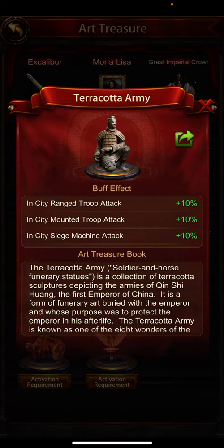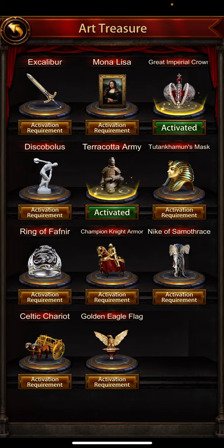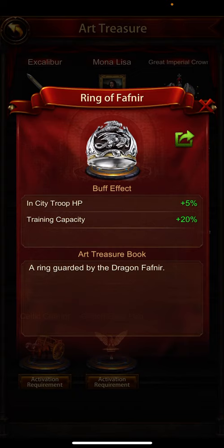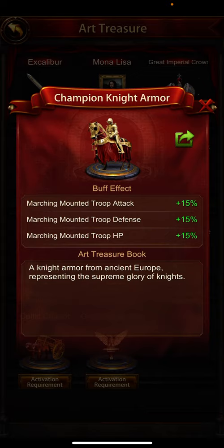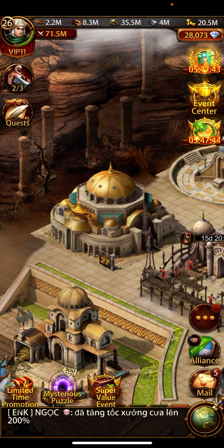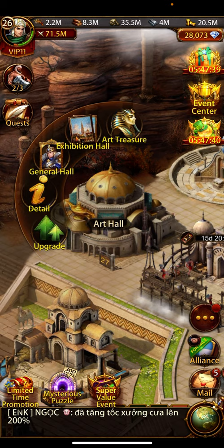This one is for troops attack — range troop, mounted troop, and siege machine attack. I have already activated these ones today. Make sure you are collecting all of them. Strategy Expert will activate city troop HP and training capacity. You can click on them and check what effects you will get on your city, and there is a general hall icon with a detail icon above it.